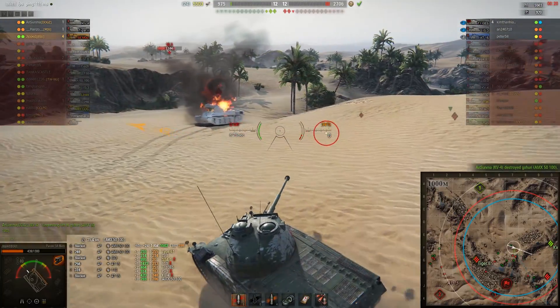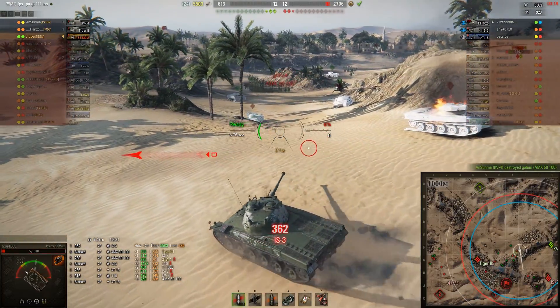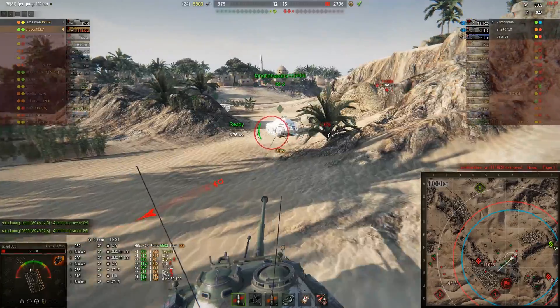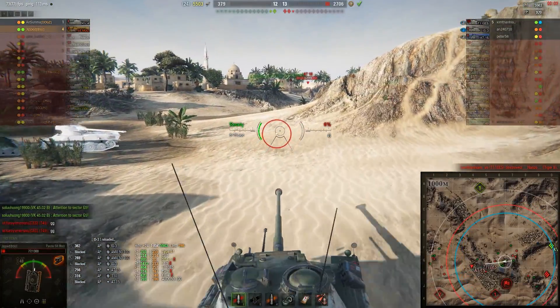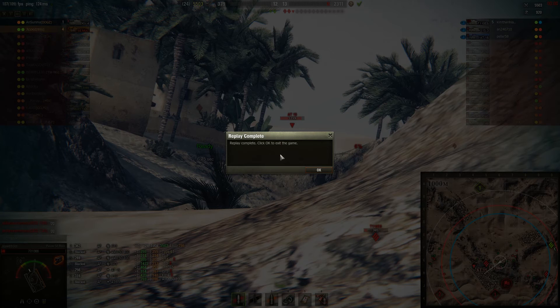There's 20 seconds left in the game. The IS-3 takes a shot so I need to do something. I want to support the Tiger II that's fighting the E5, hopefully get the E5's back here. The Tiger II dies and we don't make it in time. The E5 is coming back and our flanking would have been spoiled anyway by the AT-15 sitting up on that ridge. Unfortunately we run out of time and the game ends.